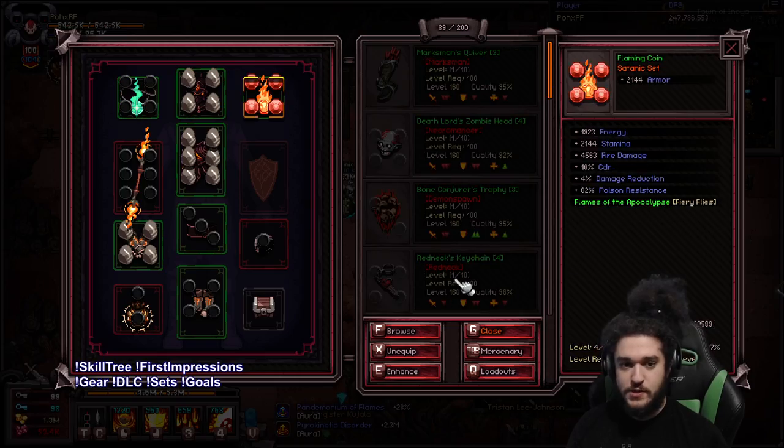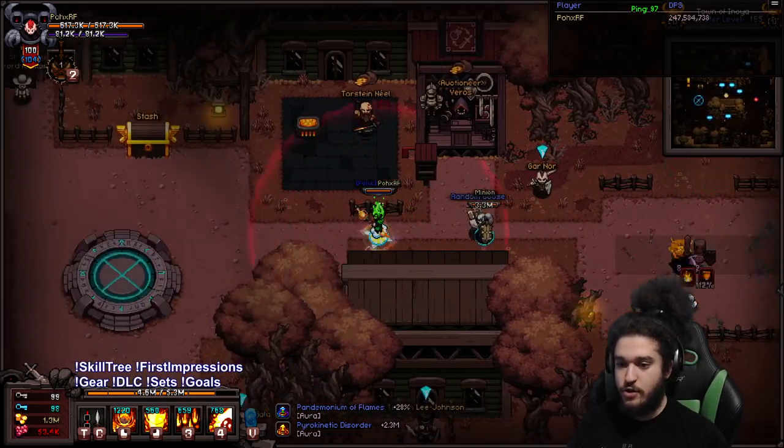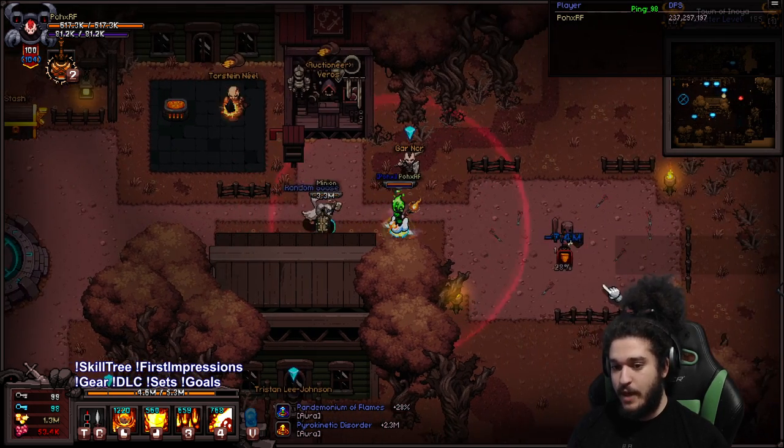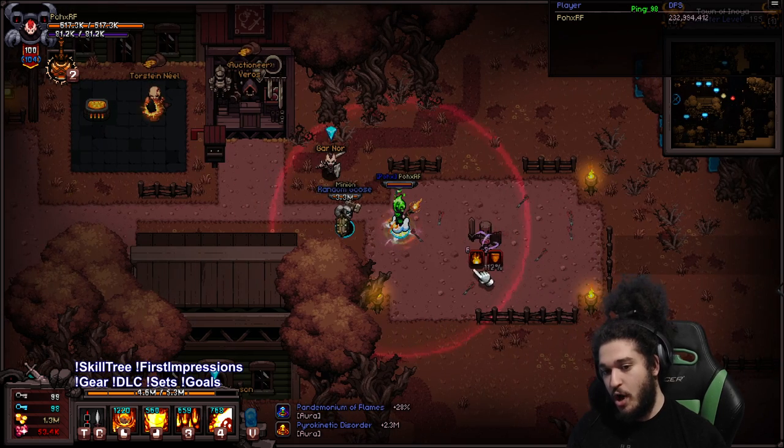If I unequip this just for less screen clutter, I'll show you guys. So if you see this number here — this is your burn. That was from Firefly, but your Righteous Fire can also proc this burn, as we can see right here.